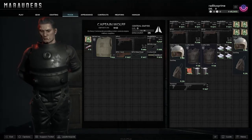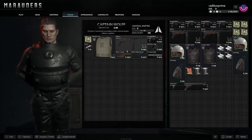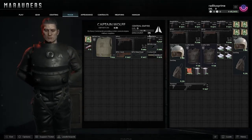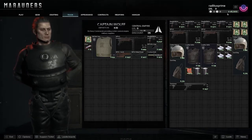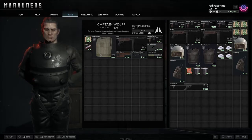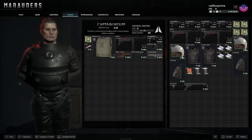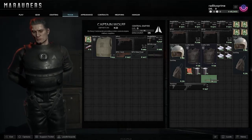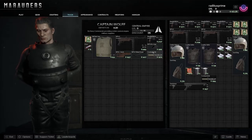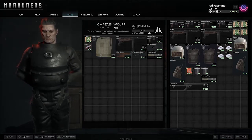There's a vendor called Captain Wolf, and I guess you can buy things from him. They gave me starter money, so I could buy a knife — let's drag it over. Boom, it's mine. There's also an extended mag available, but I'm not sure what weapon it fits, so we'll skip that.